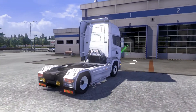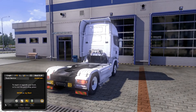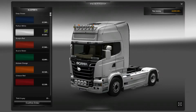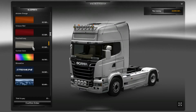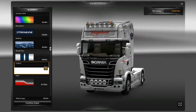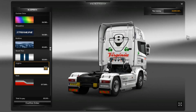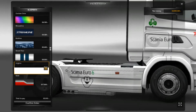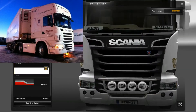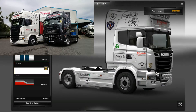Let's just drive over here. So this is available in the paint shop. We have custom colour, streamline, bubbles, and then Virginia here. This is based on a company in Ireland called Virginia International Logistics — you can see on the side there and on the roof. It's based on their Scania V8 truck, an R620 V8.